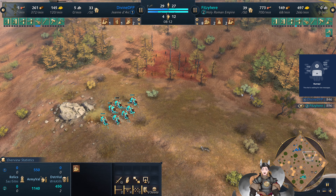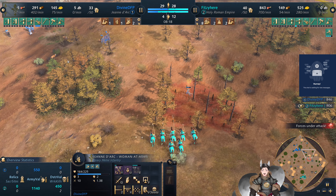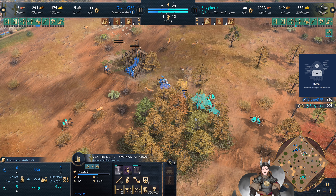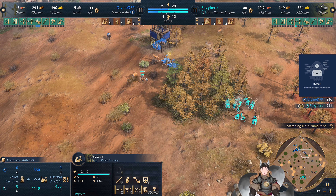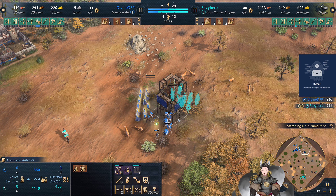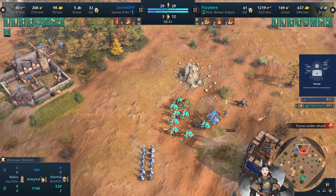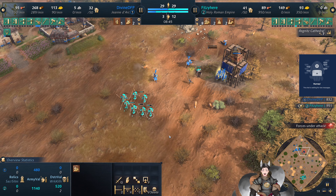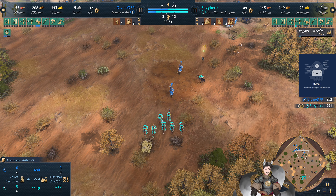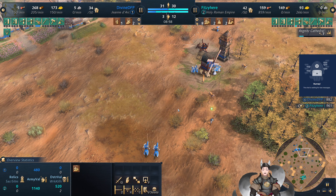Jean d'Arc here could be finished off — she does have 10 damage. Wolf does go down there. Jean d'Arc may go down. She does have three charges of Holy Wrath. She should at least still be able to get one — let's see Holy Wrath there. Royal Knights charging the way forward. The scout may get hit, and the scout does go down there. Those are trying to pull out this outpost still. The Rigonese Cathedral is being pulled on field by the Holy Roman Empire player. These horsemen have taken quite a bit of damage there — maybe falling back with the Prelate to get healed up wouldn't be half bad.